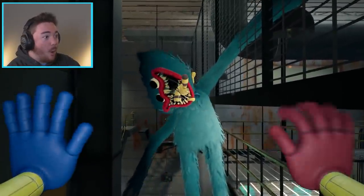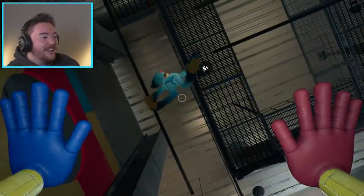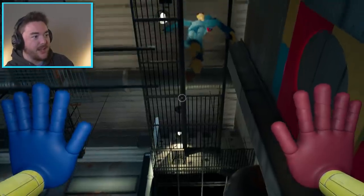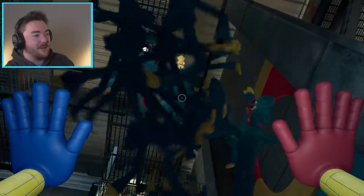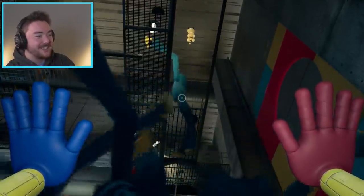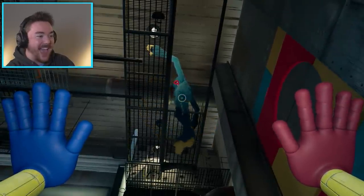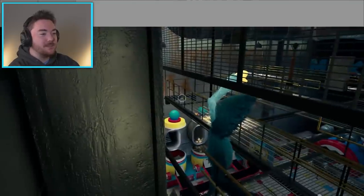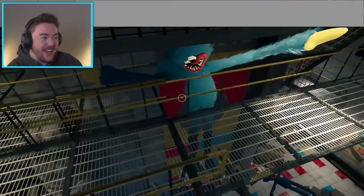I can't grab the doll. Huggy, stop! Is there some way I can like respawn him out of there? Can I shoot this to like save him? Come on, get in there. Stop hanging on, let go. I saved Cat Bee though. Now he looks sad. This whole mod is so crazy because it gives you control of Huggy Wuggy to force him to dance, to do whatever. But honestly, it feels like Huggy Wuggy is coming to life a little bit.